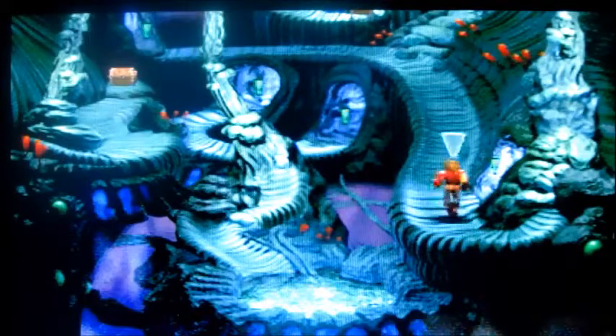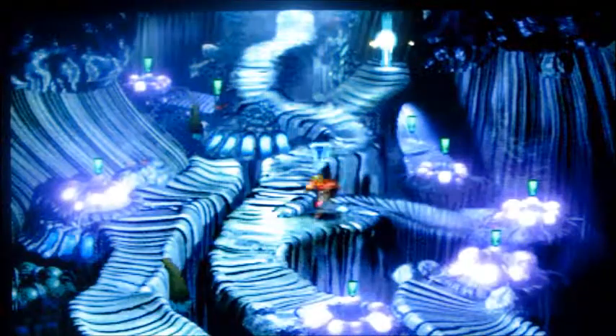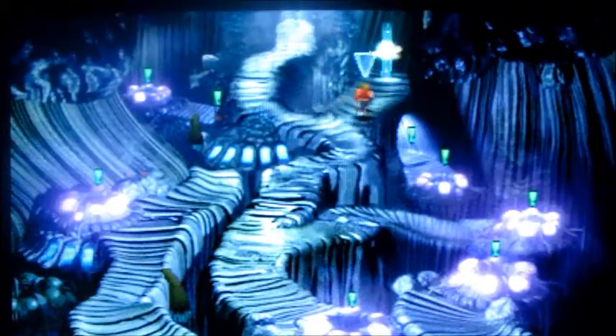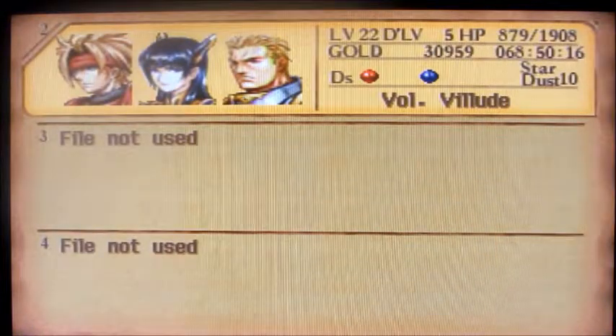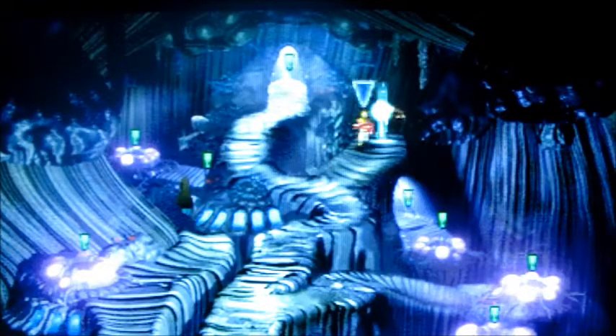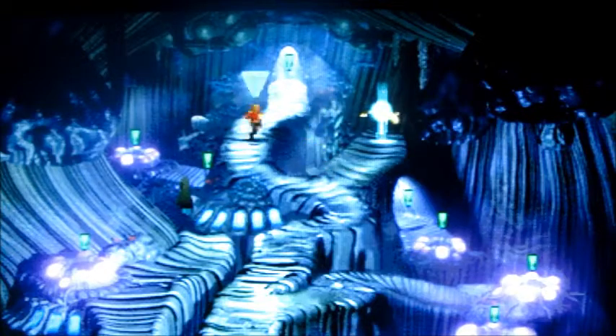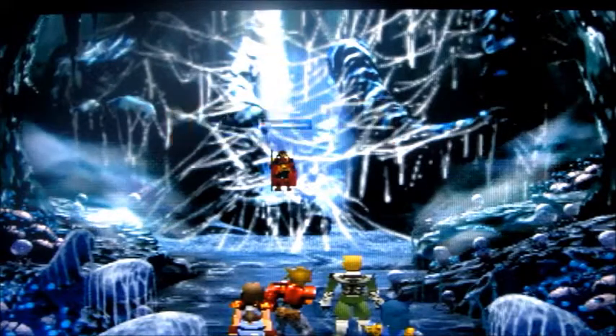Alright, I'm literally forgetting how I got here. Let me just save. Alright, we just saved and we're about to go to the next section. We're trying to take down the dragon but we see someone who doesn't look like Fear Brand — looks like someone else. Let's see what happens.